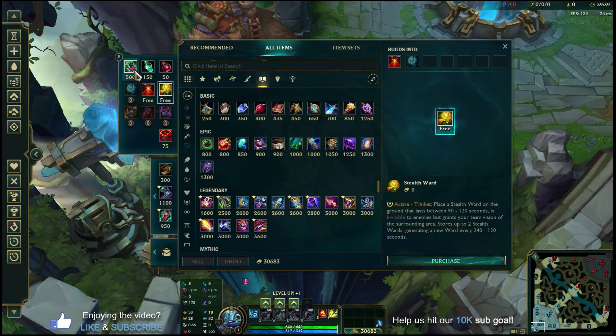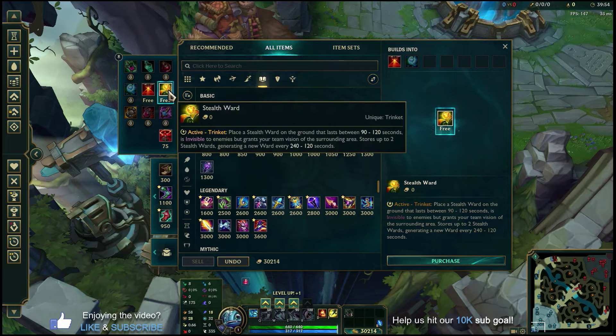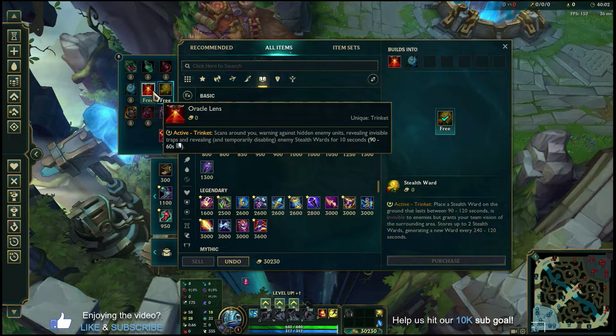For starting items in lane phase, you'll always run the Corrupting Potion as a beginner. Fizz has no sustain in his kit, and as a melee-range assassin you're going to take a lot of poke from the mid lane champions you face, so you need the Corrupting Potion to survive early lane phase and come out net positive on trades.